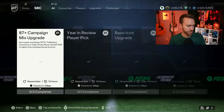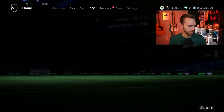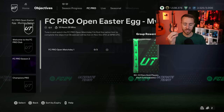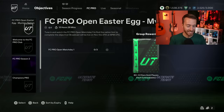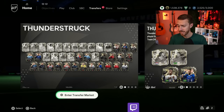Yesterday's SBC content also included an Icon SBC for John Barnes at 180K — very cheap compared to others we've seen — and Black Friday Challenge 4. The biggest objective issue was people having trouble getting XP from watching the Twitch stream. The Mystery Nation was confirmed as Uruguay — score three finesse goals with a Uruguayan like Darwin Nunez to get a coin boost and an 82x2 pack. It is worth the time.